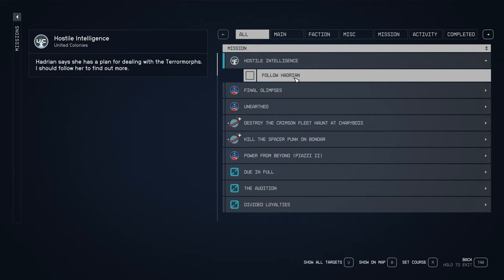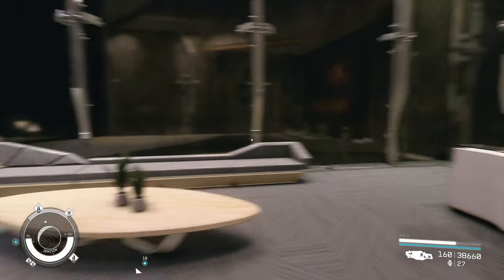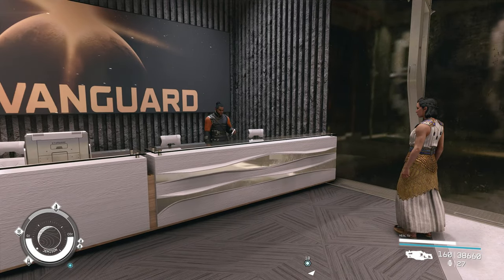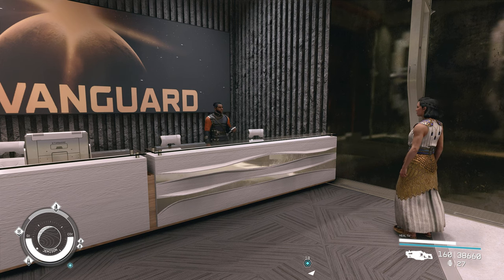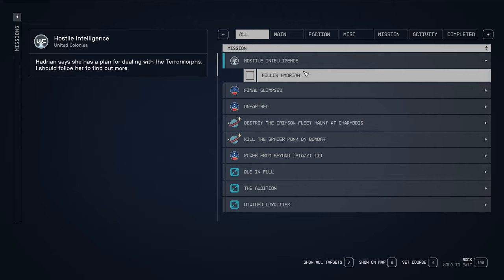It starts off by following Hadrian, and we're going to jump through all of that and get to the last part of the actual mission so I can show you where the suit is — just to speed this up and not ruin the quest line for you. There are a number of quests you'll have to get through in the Vanguard section first, and then Hostile Intelligence will lead you to the suit. I'll meet you at the part where we're collecting the suit.